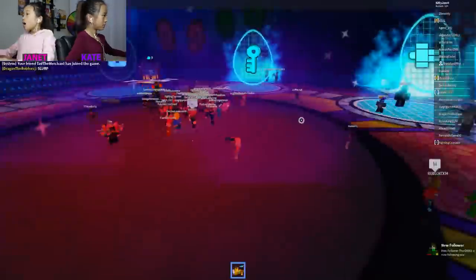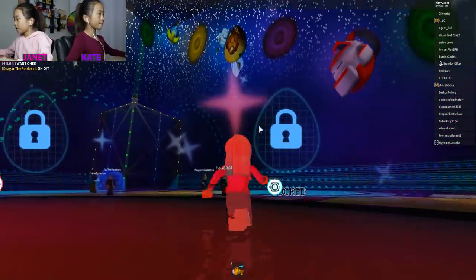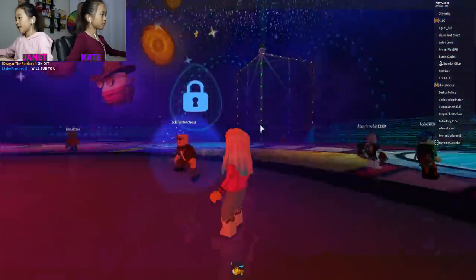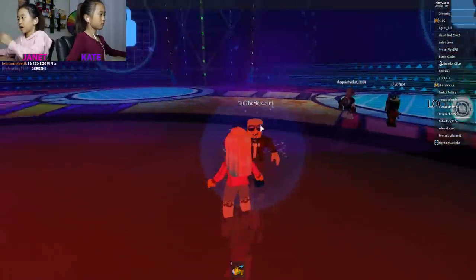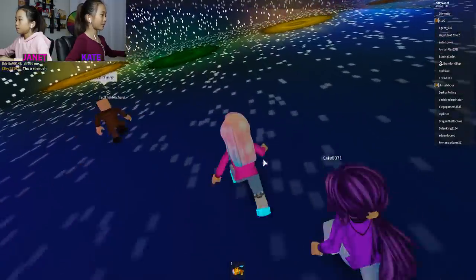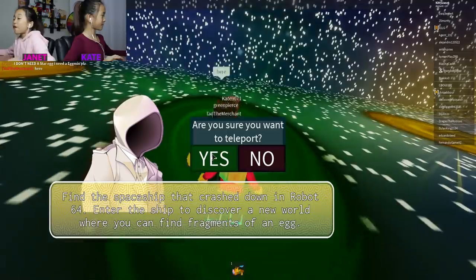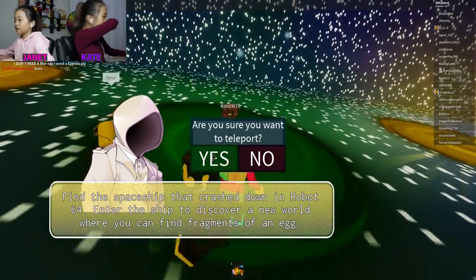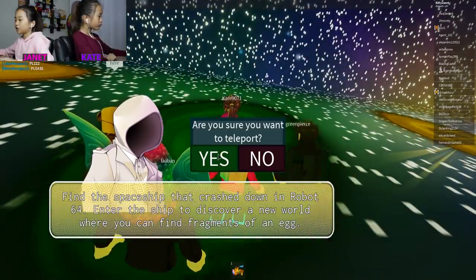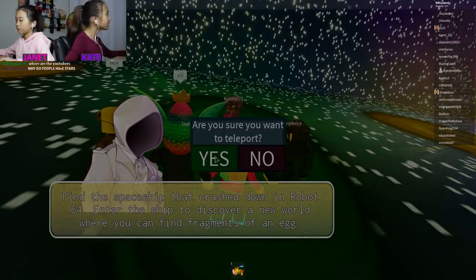We should go back to the beginning. I have nine eggs and we're going to be doing the last egg. The game is called Roblox 64 and I'm going to follow Tad. It's really cool how we go up the wall. It says: find the spaceship that crashed in Roblox 64. Enter the ship to discover a new world where you can find fragments of an egg. Ready? Yes!